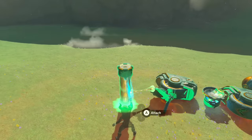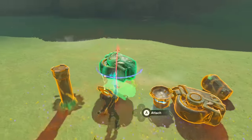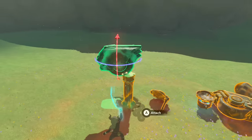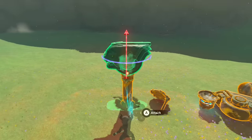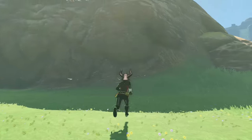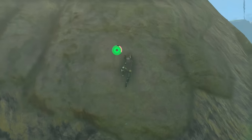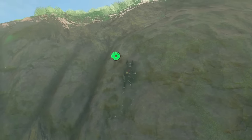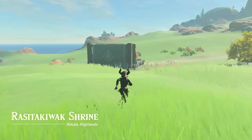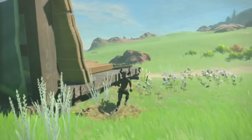Flip the stake around, then take one of the small wheels and put it right on top of the stake. Next we're actually going to need one of those construction wheels. There's always a construction site nearby — there are Hudson construction sites all over the place — so you'll want to be doing this near one. I'm going to take one of these wheels just to show you how I made it without using the auto build.